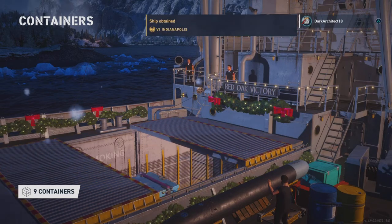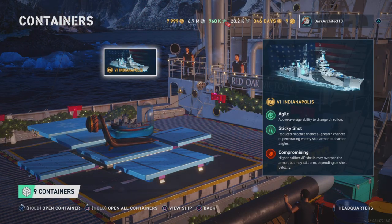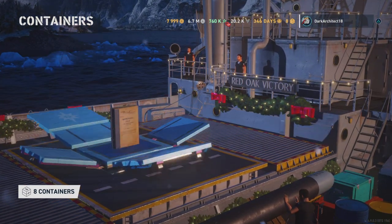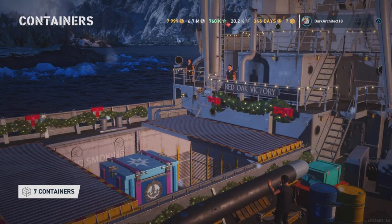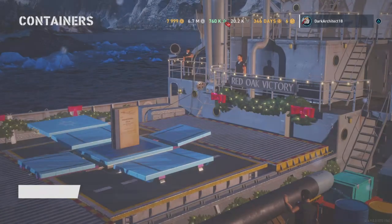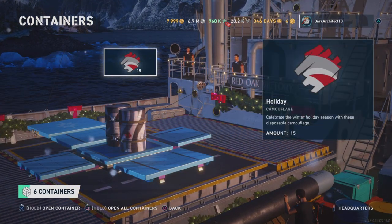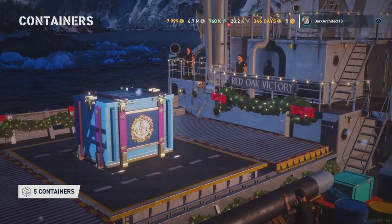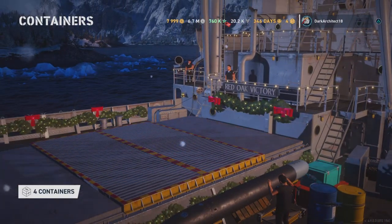We got 25,000 global XP and we got the Indianapolis — awesome, really good pick, really solid ship. I now have the Indianapolis and the Indianapolis B — I had the Indianapolis B originally. Some more promotion orders, 20 of them, and some more commendations, some more global XP, some more camo.